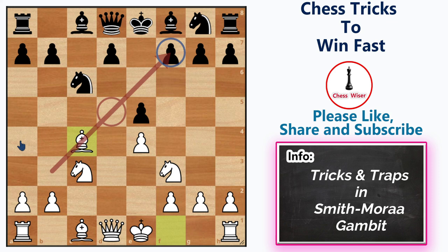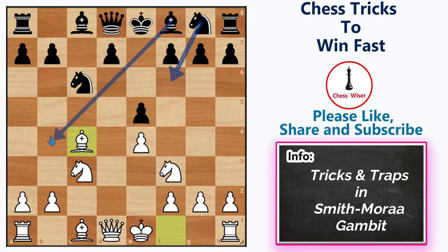After this move, black has a few good responses like knight f6, bishop to b4, d6, bishop to c5, or even pawn to b5. But if black plays bishop to e7, then he has already lost the game. Let's check why.